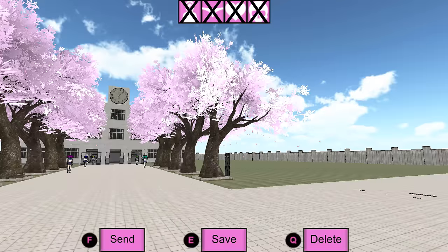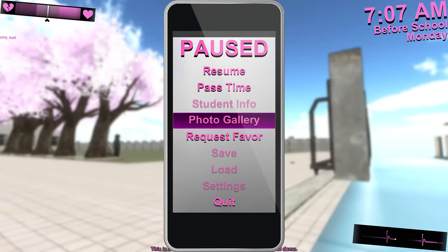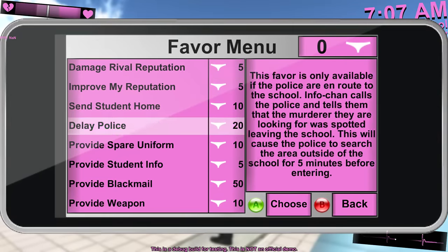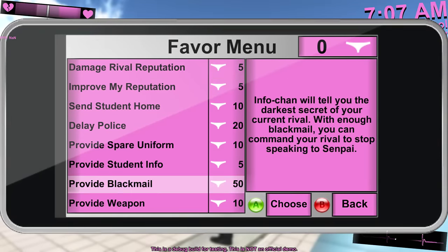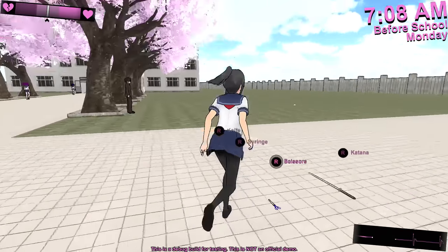Now we can actually take a picture. We can take a picture with the camera. And the hand is gone. There's no hand. We can request a favor though. We need panty shots though. I ain't got time to do all that.